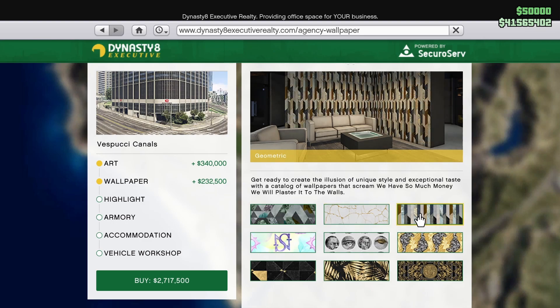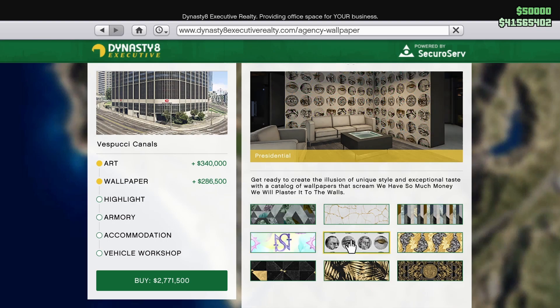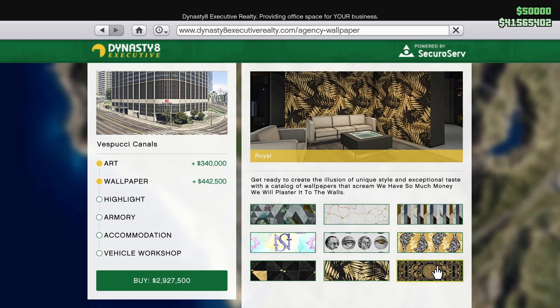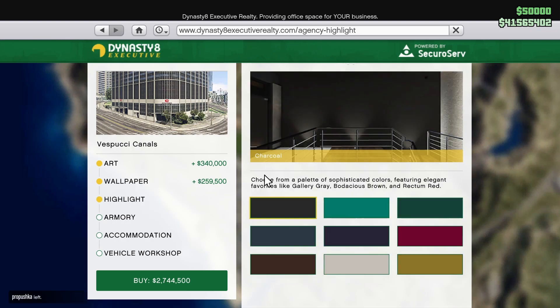There are a few different wallpaper options. I kind of like the marble one - the design one's kind of sick too. It's tacky but I really like it, so I'm going to go for the SN one. That's going to cost me 260,000, and the art is 340,000.